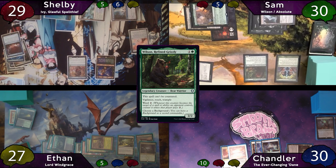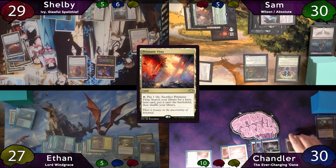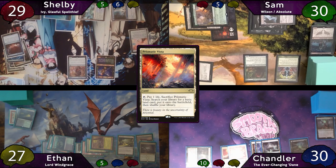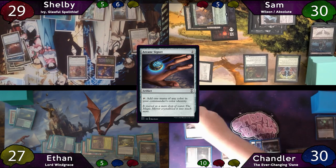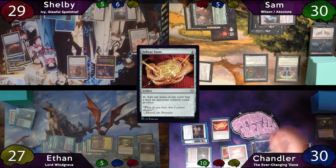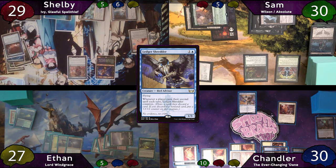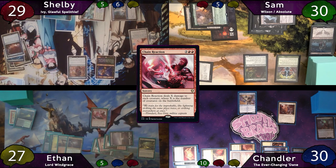Chandler discards Forest and Bloodsoak Champion during cleanup. On his turn he plays a Prismatic Vista, recasts Arcane Signet, Talisman of Hierarchy, Felwar Stone, Smuggler's Share, and Ledger Shredder, then passes to Ethan. Ethan, with no creatures to play himself, decides nobody can have creatures right now — so he casts a Chain Reaction, wiping the board.